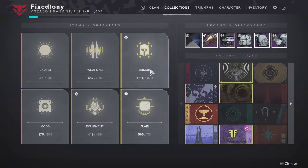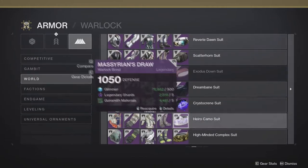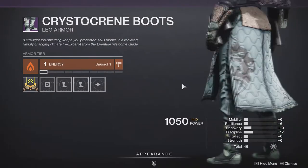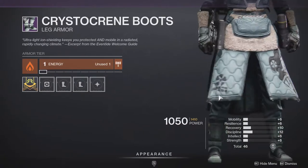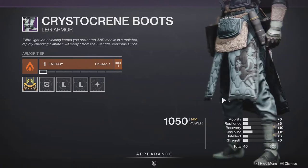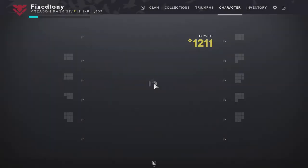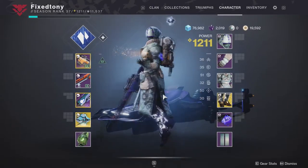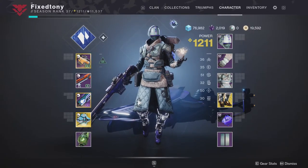Last but not least we have the bond, which is okay — bonds are usually never that crazy. Here are the boots: they're very plain. They don't even have fur, which is disappointing. Warlocks, let me know your thoughts about your armor in the comments below. I personally think you guys have the weakest armor, but that's not new — you guys usually have pretty bad armor.